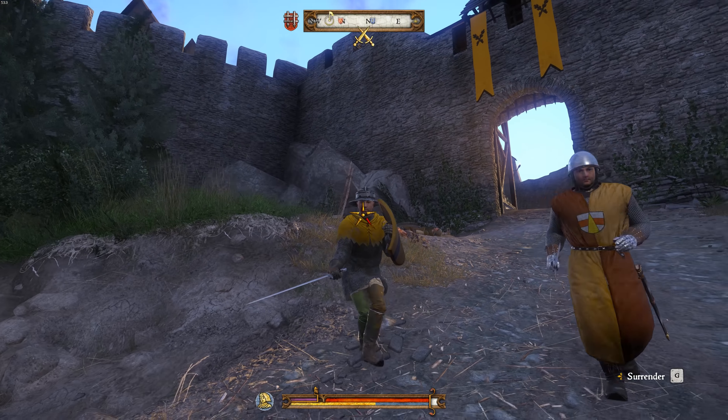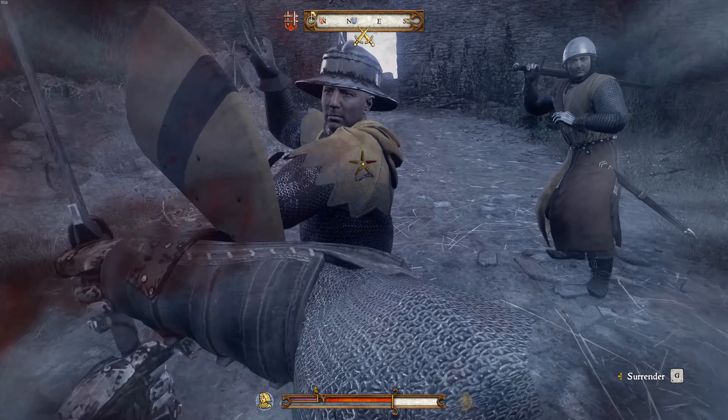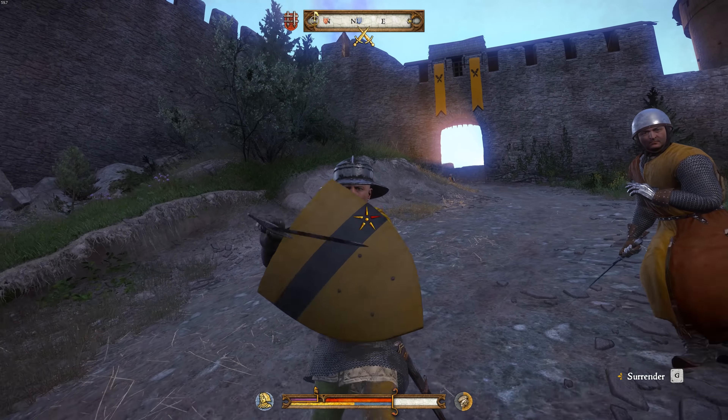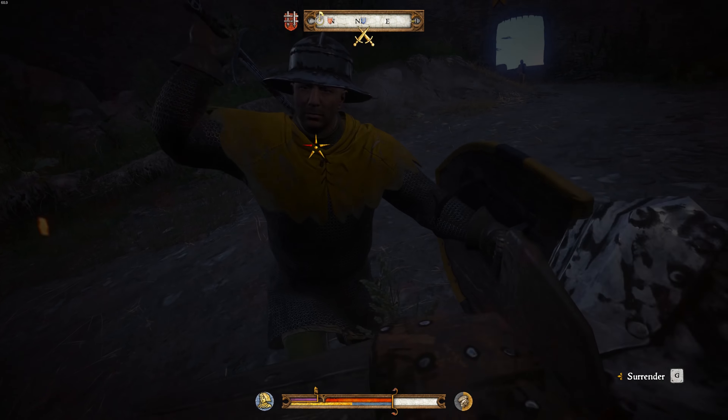Make sure you're trying to keep anybody you're attacking in front of you. The AI in this game will constantly try and flank you, and you have no chance of blocking somebody if they attack at your back. If you ever feel like you're getting cornered, try and sprint away for a moment to get a better position.